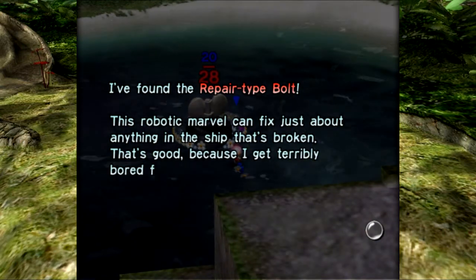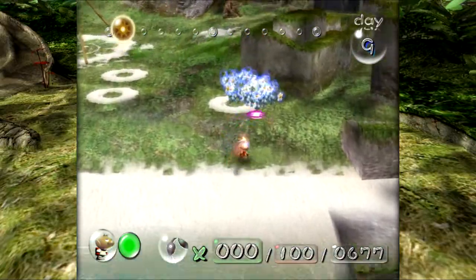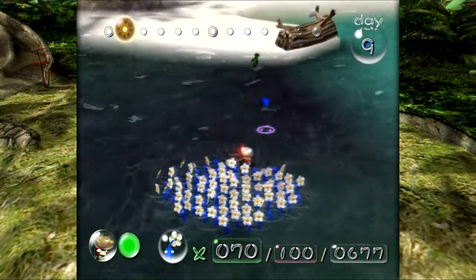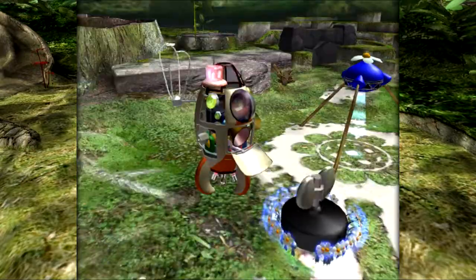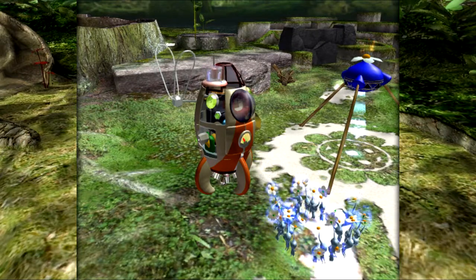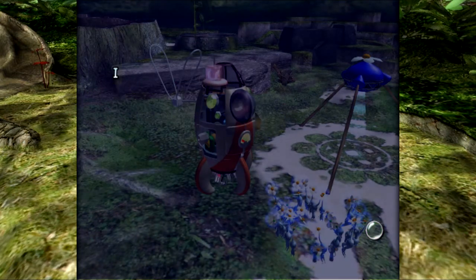I found the Repair-type Bolt. This robotic marble can fix just about anything in the ship that's broken — that's good, because I get terribly bored fixing little glitches. We've got a yellow Wallywog right off the bat. They function the same as the regular Wallywogs. And did you see that? It was like it was underground, right at the edge of the sand — we could see it underground before it actually emerged. I don't think I've ever seen that before. The Repair-type Bolt: this looks like an ordinary bolt, but it is actually a repair robot. That's pretty funny — it's a robot disguised as a bolt. So we've recovered 20 parts now.